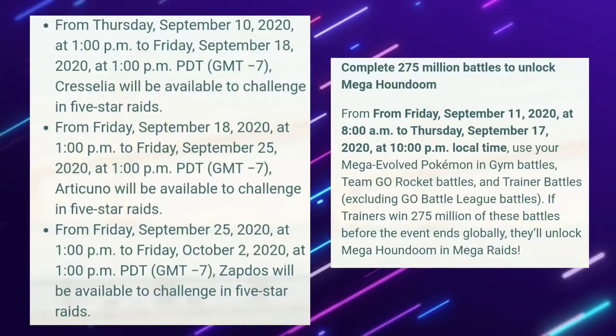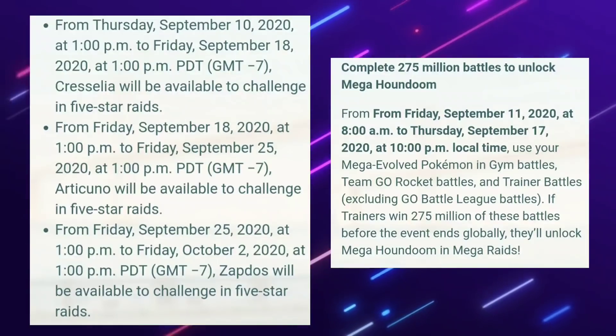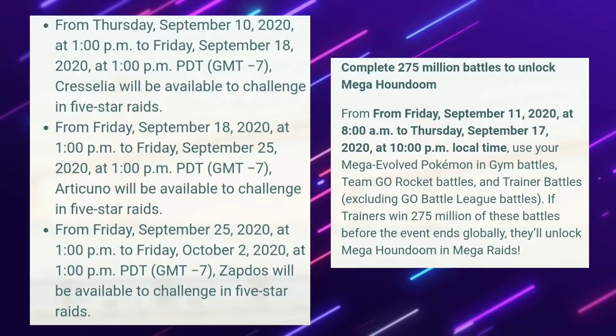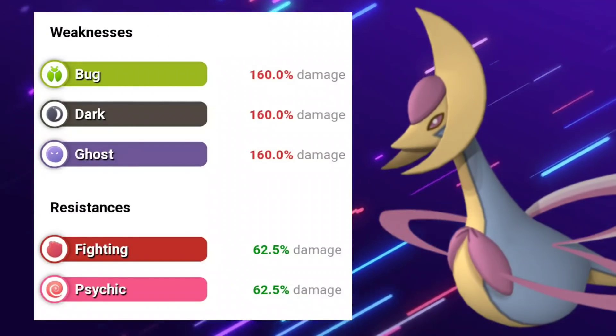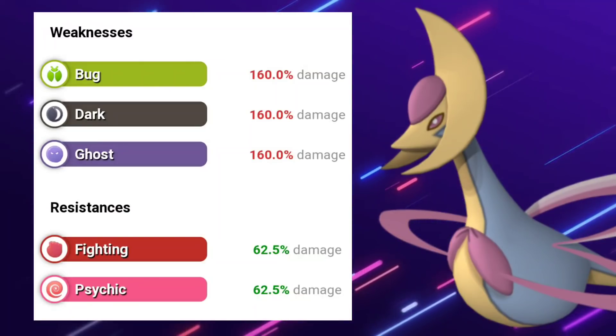Mega Houndoom is not going to be available until potentially the 18th of September. They haven't even announced Mega Pidgeot at this point. Did we even make the threshold? Niantic needs a little bit more transparency as far as the goals go. I have a feeling that the numbers were low.